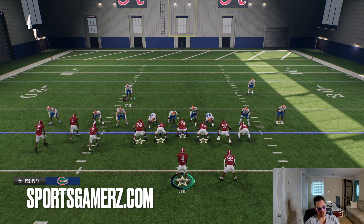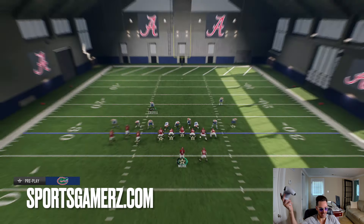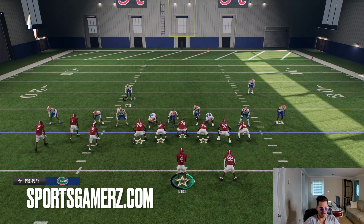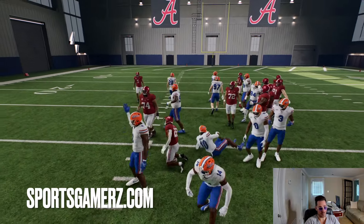Let me show you guys how it works. I just came out of mid-blitz zero — this is cover zero defense, meaning everyone's either blitzing or manned up, nobody in zone. So if I run commit here by pressing R1 or RB and down on the right analog stick, now I've run committed. I'm going to run the ball and watch all my defenders — you guys can see they immediately explode against the run. Lucky to get back to the line of scrimmage.